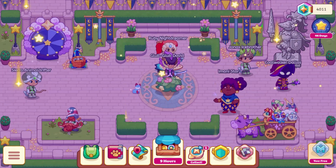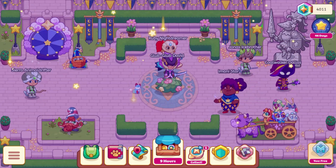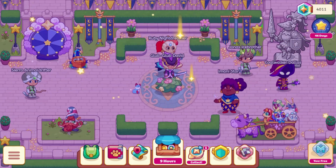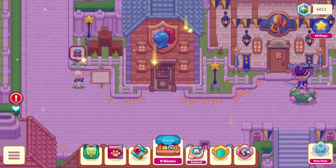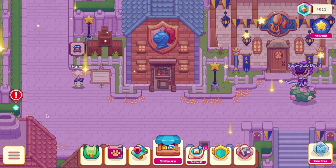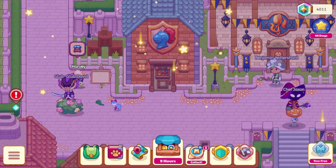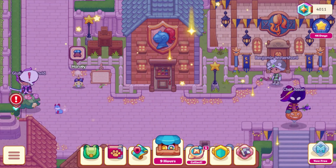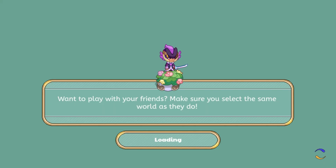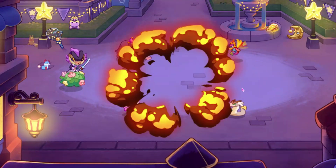Alright, so this merge does not apply to us, as in our wizards. It actually applies to our enemies. So our enemies now have a merge. We've sort of seen this in some of the trailers that Prodigy's been releasing — they've had like a purple sort of merge button next to pets. And now this is actually a thing we can see in-game.